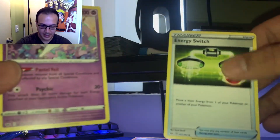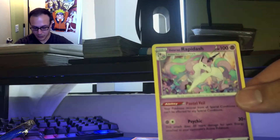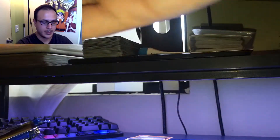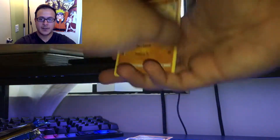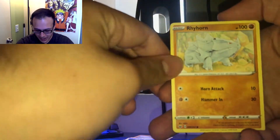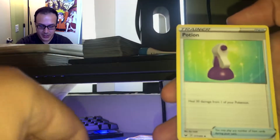Galarian Rapidash. Wow. And an Energy Switch. I've never pulled a Rapidash, but this is a regular one so I'm not really hyped about that. Rhyhorn, Clobbopus, and Potion.